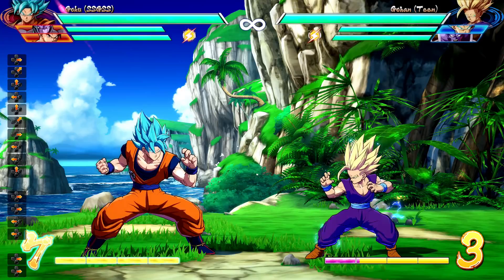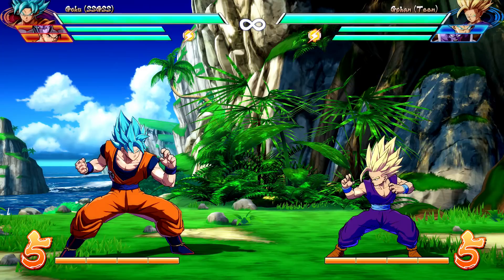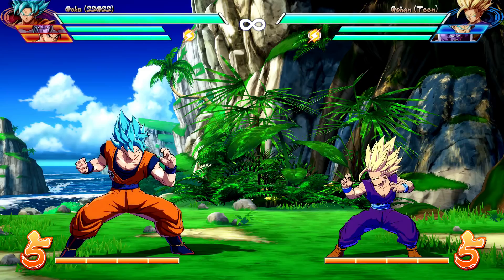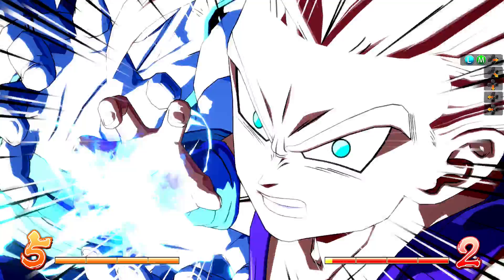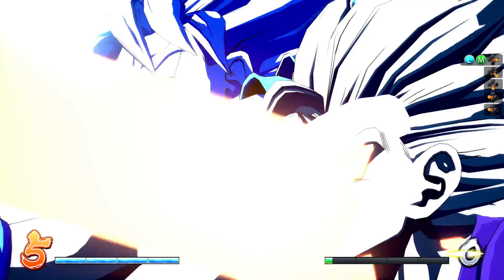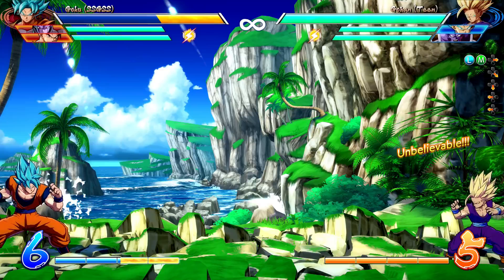The next mechanic is that any invincible move in this game will only ever do blue recoverable damage. Even if you manage a combo after the fact, it doesn't matter — anything with invincible startup will always do only blue recoverable damage. This means every single level three in the game, being invincible, will only ever do blue damage. Here with Gohan, that's a nice chunk of damage — and it's all blue.